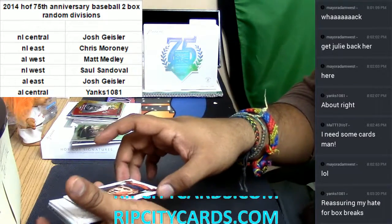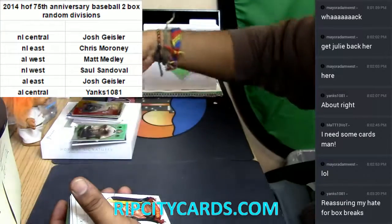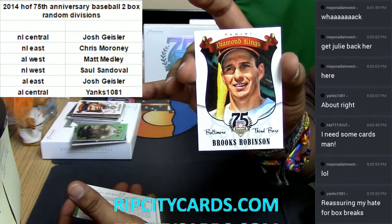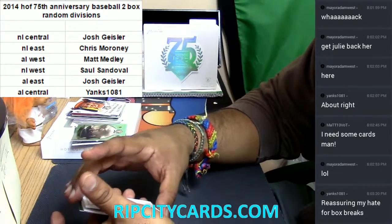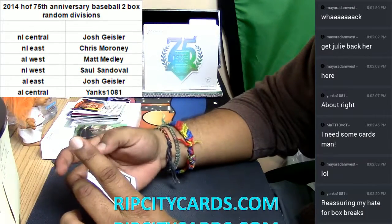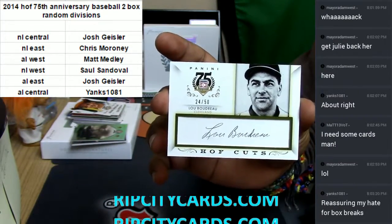We got a little Diamond King here for the Cleveland baseball organization — Tris Speaker. For the Baltimore baseball club — Brooks Robinson. We got an auto here — I gotta put these cards down. Who does he play for? He plays for Cleveland. It's a Hall of Fame Cut, numbered to 50 — look at this disgusting card right here: Lou Boudreau.